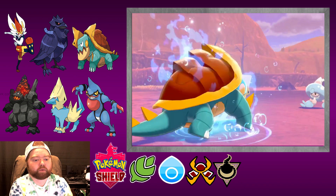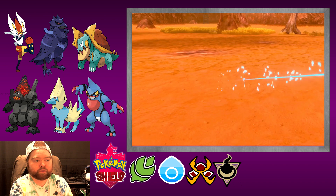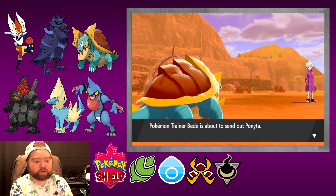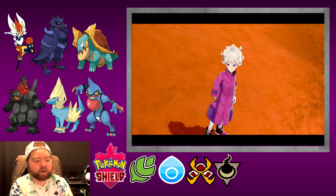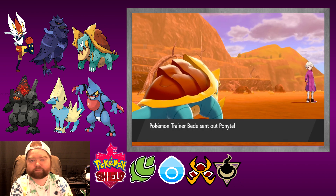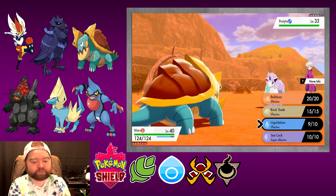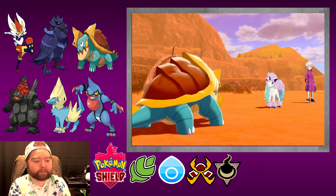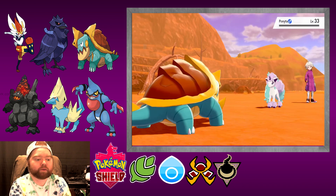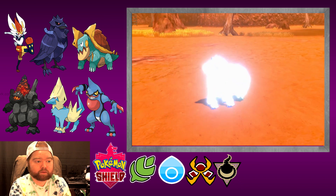That's okay, we'll clean him up with Liquidation. And he's down to his last Pokemon. I have to win this for the Chairman — do you really think I'd let you keep me from winning? We'll go for it. Perfect — get the one-hit knockout and the crit! That's what I'm talking about.